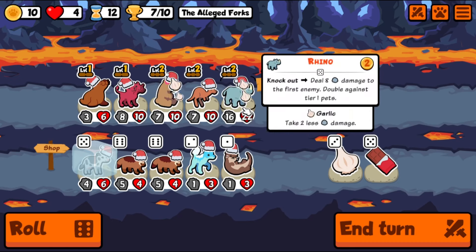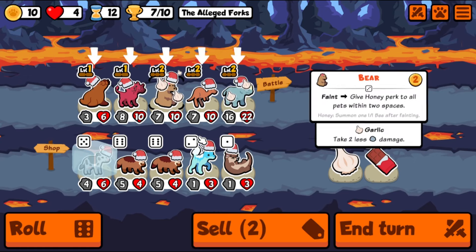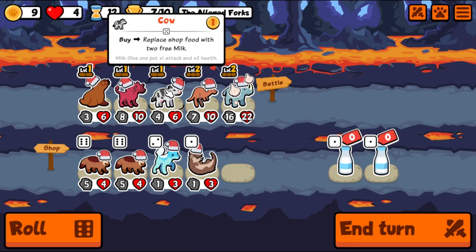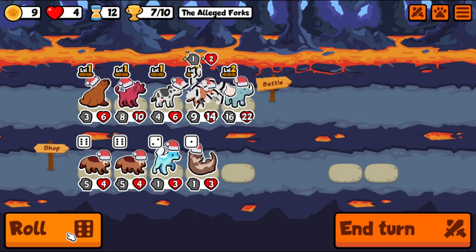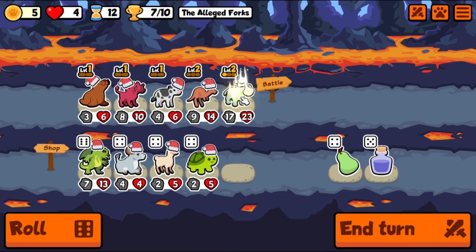Wolverine: adjacent friendly abilities deal more damage. We do have a rhino dealing damage, so there's that. Bear, thanks for all the help — I don't know if you actually did anything. Definitely should have bought this stuff before I bought the cow, but oh well, what are you gonna do. Another rhino — it's exciting potentially.